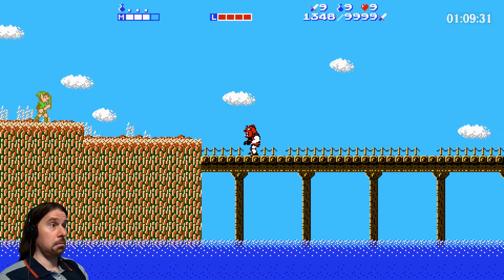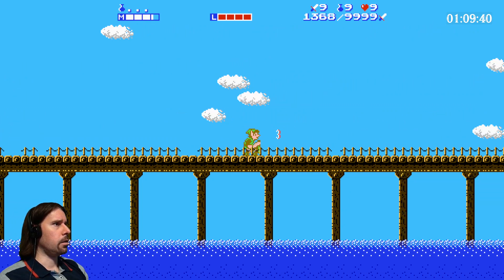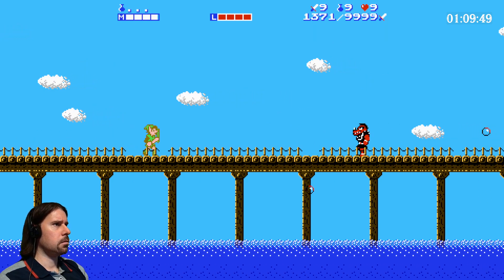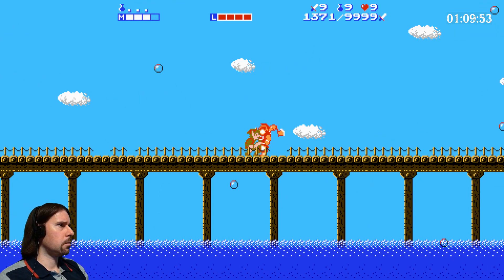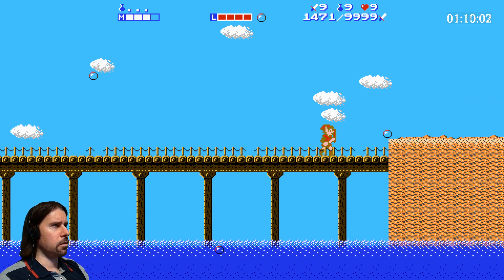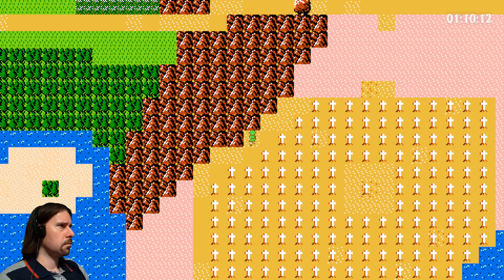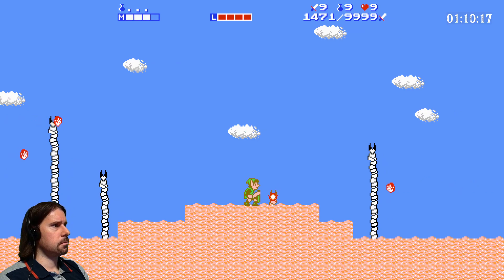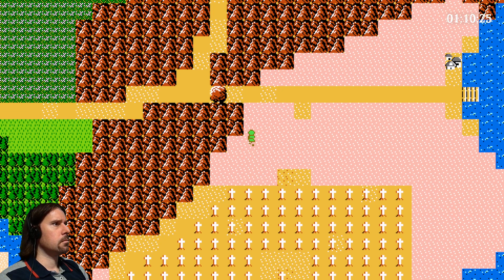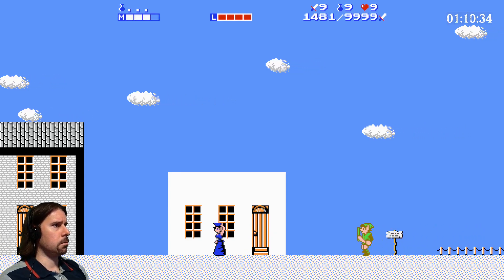Wait, what? We skipped the second temple! We're on the other side - how is that possible? That is crazy! We're on the way to the fourth city and the third temple. We kind of shortcutted the second temple. We can destroy the boulders anyway - it doesn't matter that we're here. Maybe that's an advantage - maybe we can get something from here.